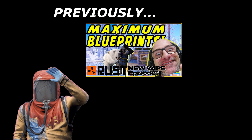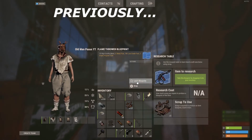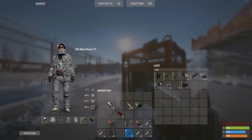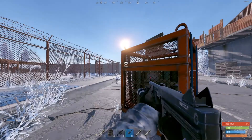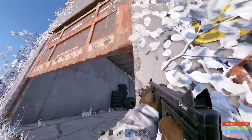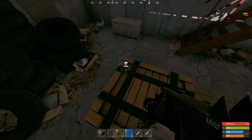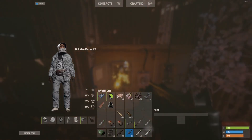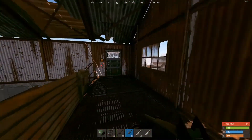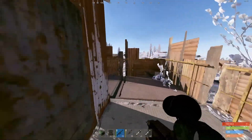Hey, no intro - last videos were parts one and two of this wipe, which is all about getting blueprints. If you wanted a PvP compilation, no - this is the kind of thing I'm doing: just sneakily jacking people's loot, lots of repeating monuments. Look at my inventory, there's a blue card in there. In this building you can put the fuse in, then head over towards where the recycler is. It's one of the easiest blue puzzles to do in Rust.